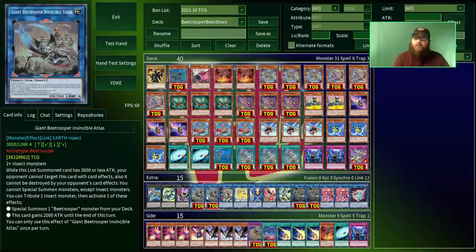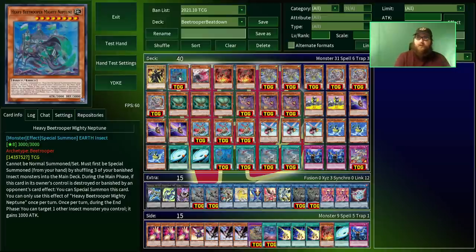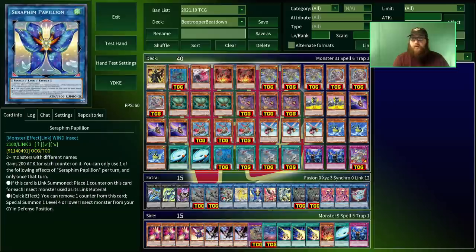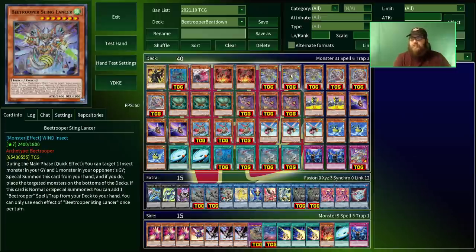What makes the counter trap unique is that during your end phase, if this card is in the graveyard and you have an insect monster with 3,000 or more attack, you can banish an insect from your grave and then just set this card back on the field. So basically at the end of your turn you're always going to get this back, as long as you can keep an Invincible Atlas on the field or something like the Mighty Neptune. The Mighty Neptune is a one-of you can search really easily — it gets three banished monsters, shuffles them back into the deck to summon itself, and at the end of every end phase you can target an insect you control and it gains 1,000 attack.